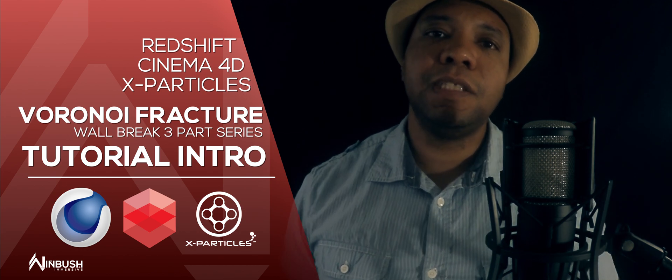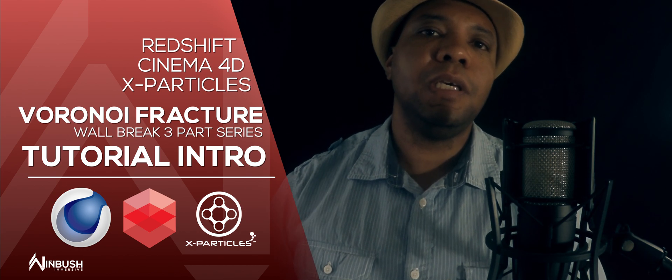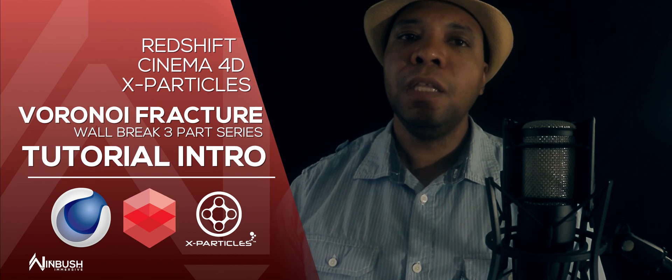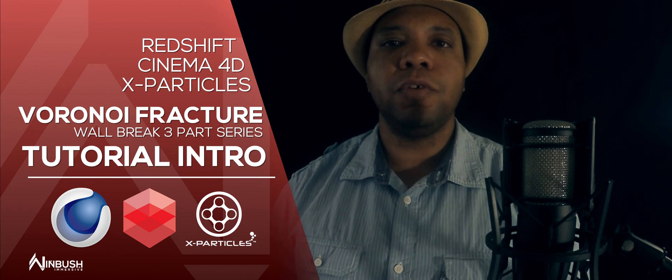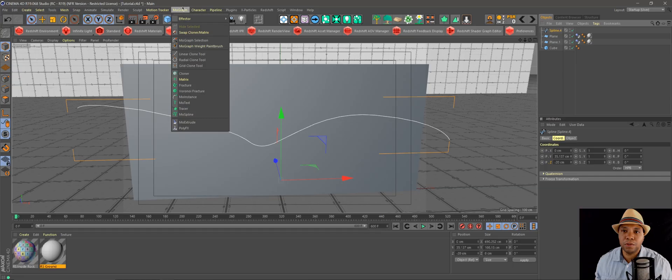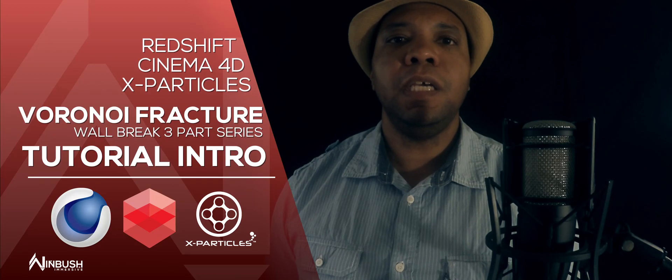What up, what up — Winbush here. This time we're going to be breaking walls, kicking walls, making stuff fall apart — it's going to be total destruction. A couple of you guys asked me how to use the Brownie Fracture, so I put together a little series. In Part 1 we're going to go through setting it up, using running fractures, using effectors.